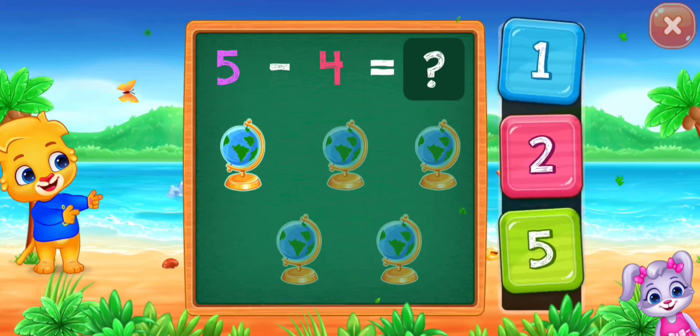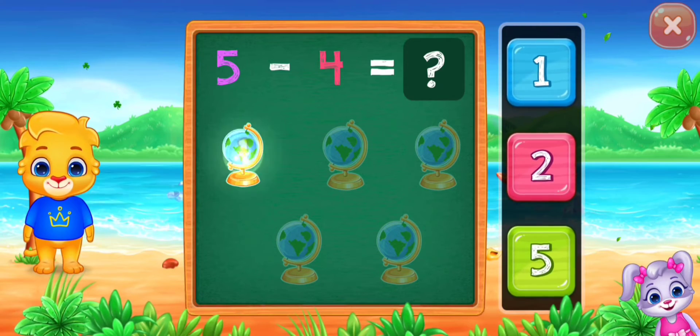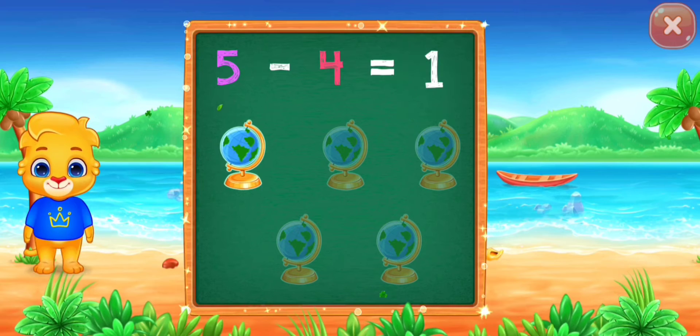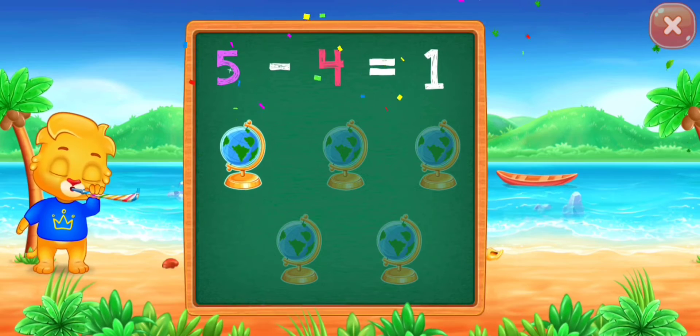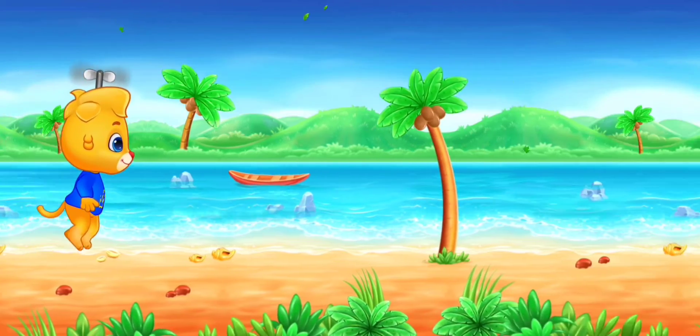Four, two, one. One, woo-hoo! Five minus four equals one. Woo-hoo!